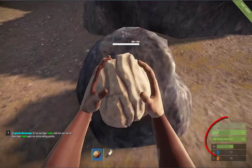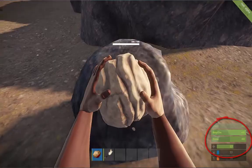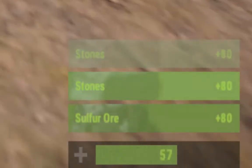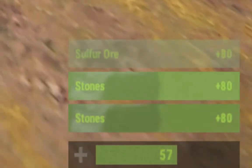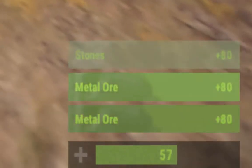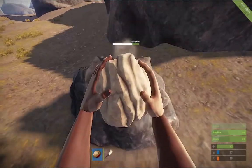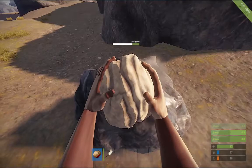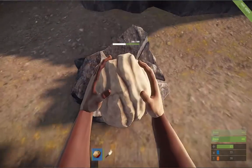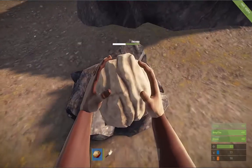There's all your gear coming in. With rocks you'll get stone, sulphur, metal ore, and high quality ore. High quality metal ore is very hard to come across - you'll pretty much get it at least once per rock but the amount you get is very small. To give you kind of an understanding, to build an AK in this game you have to have 50 high quality metal - even refined.